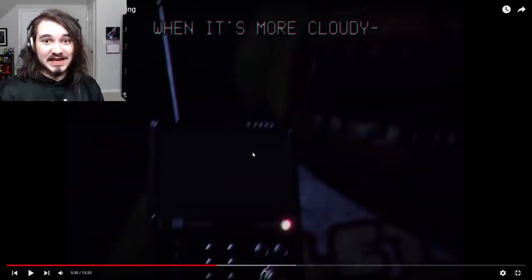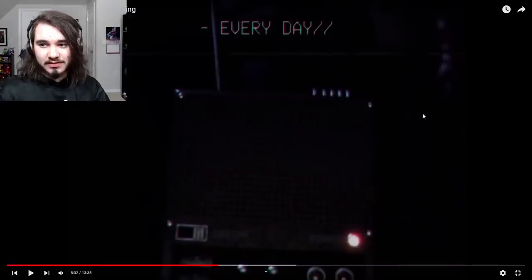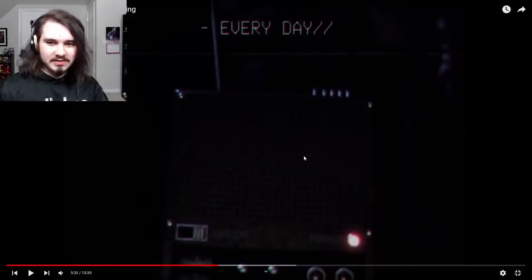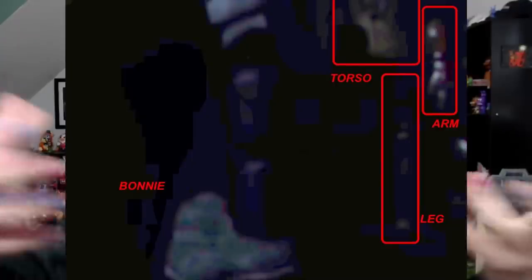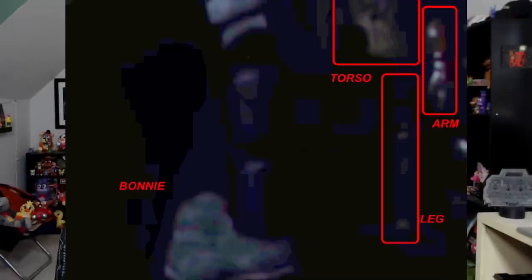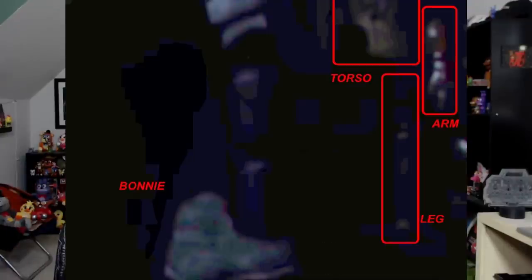Going back to Breaking and Entering — the protagonist is investigating Chica, it glitches out, you can see his arm, Bonnie's foot. Right here you can also see the arm and a bit of the leg. It's very difficult to see, but here's Kane's image again — Foxy's there on the show stage, hiding behind Bonnie, looking at us.